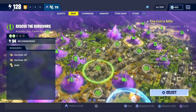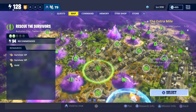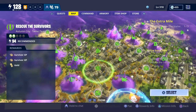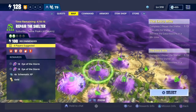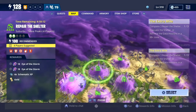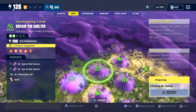You can go into any zone, any mission you want to go into. For me I have the Extra Mile — I can do three 'Prepare the Shelters' — and I may just do this one because I didn't know this one was here. It'll give some XP, which is cool. So yeah, you can do whatever you want, go into any mission and get it done.